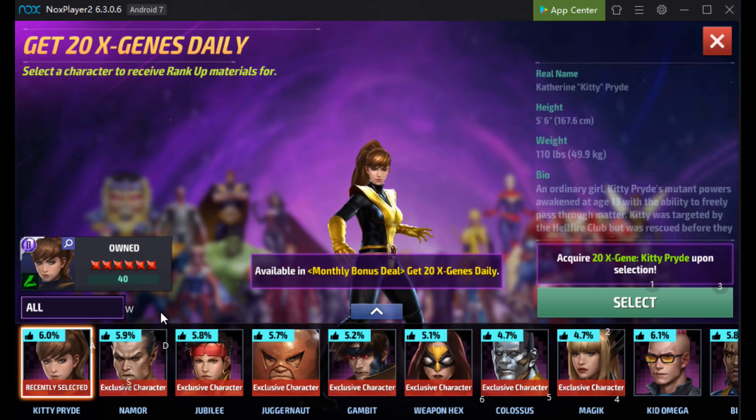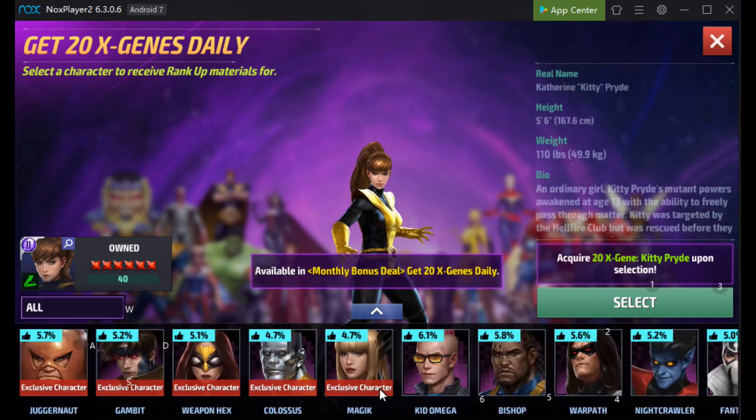First I noticed Kitty Pryde — she is a bio-sub, an X-Gene bio-sub. The same as Magik, the same as Colossus. You can get Colossus as a shifter, and potentially that might happen with Kitty Pryde, but we might go and check out the missions in a moment.